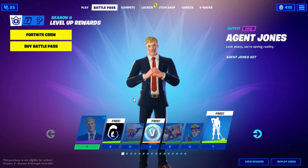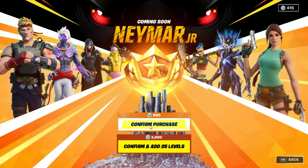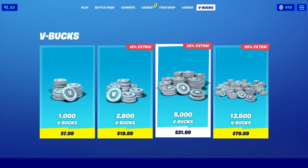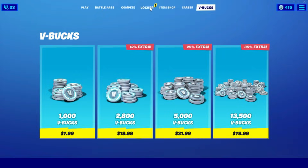In order to get the Battle Pass for absolutely free, all you gotta do is go into the Battle Pass, click on Buy Battle Pass, press Confirm Purchase, and it will take you to the V-Bucks screen. Click on 1000 V-Bucks, press Purchase, wait till the loading screen comes out, then back out. After that, do 5000, press Purchase, wait for the loading screen, then back out.